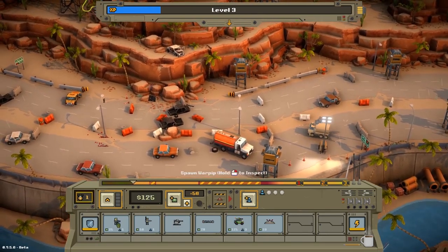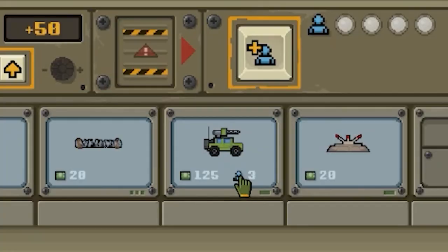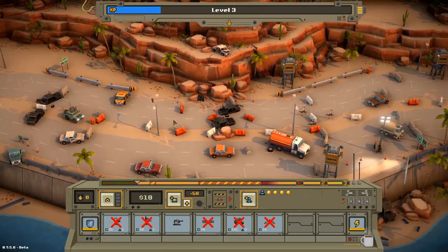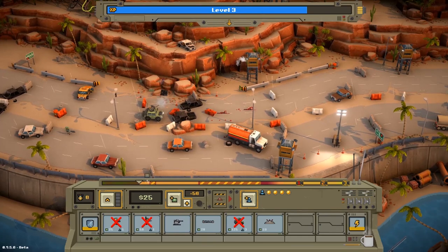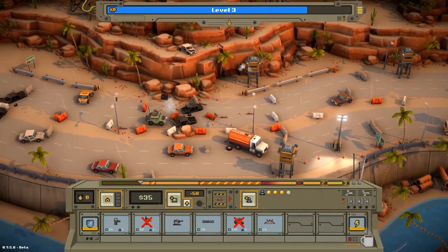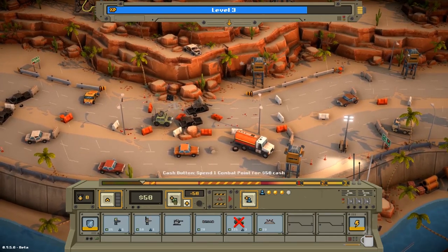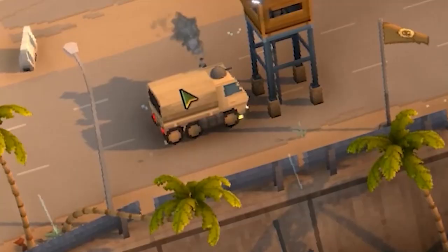I want to upgrade my men but I feel like supporting this truck — it costs three supply. We'll support him with one infantry with the grenade launcher. There we go — we're going to easily take out those towers hopefully. Our first taste of vehicles here. The guard towers are only shooting at infantry, they don't shoot at vehicles, so that is pretty key.